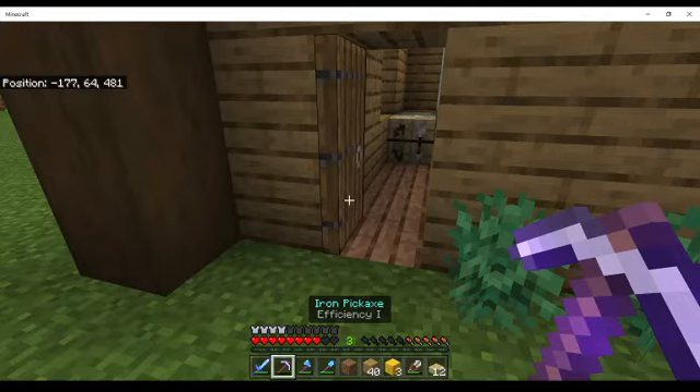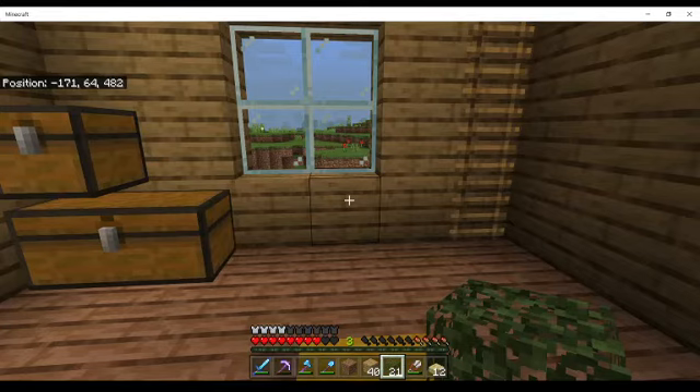Maybe we should get some more greenery down on the ground — it fills it up, makes it cozy. There's one thing that I didn't think of: a chimney! A chimney would be amazing. Why didn't I think of that? Well, I guess we should do the chimney next.